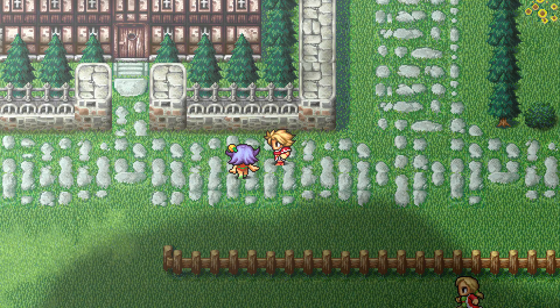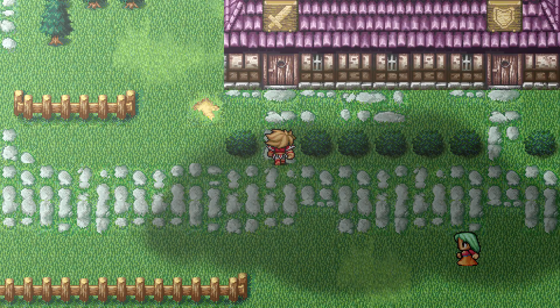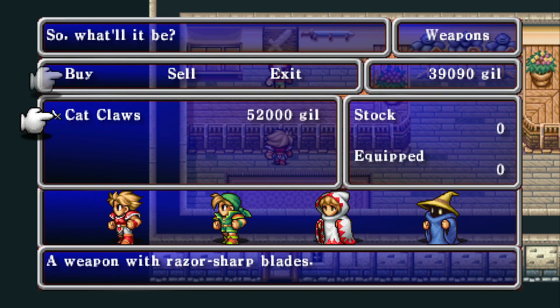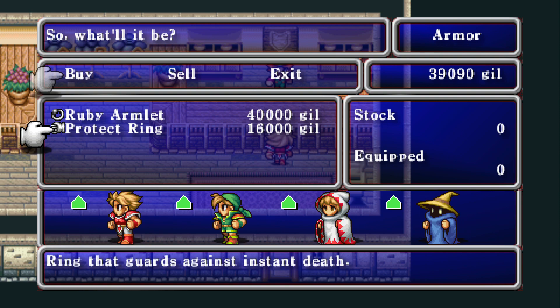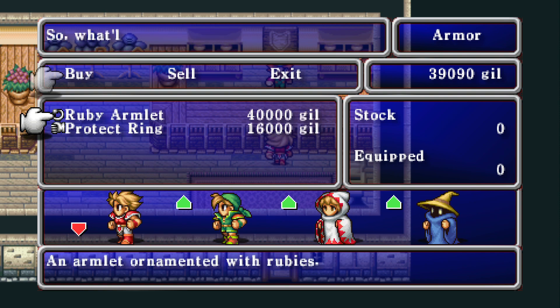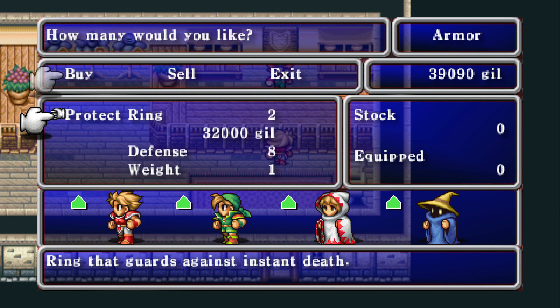There actually is not a weapon shop here — it's an interesting thing. Well, okay, there is, but it doesn't really do us any good. But there is an armor shop — this I remember. You do not have enough gold. Holy crap, I don't. I can get two of these. I'll get two protect rings.